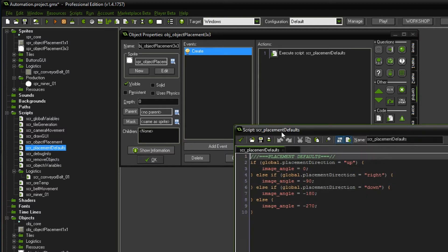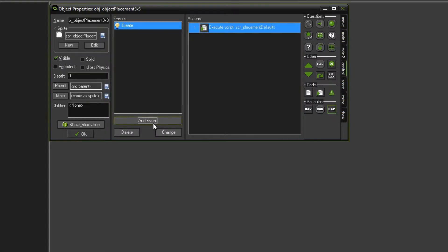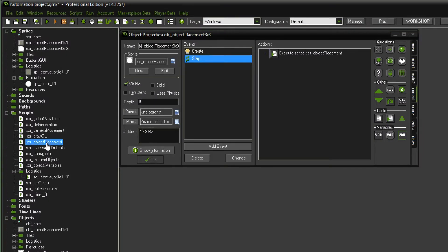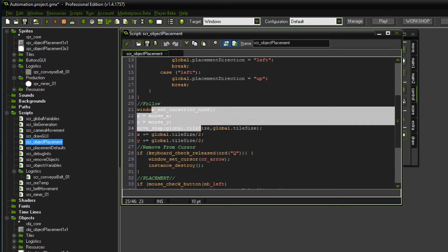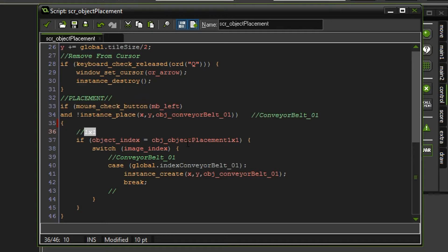Maybe we have a quick look into the placement_default. As you can see, it simply decides in which direction the miner or any object the script is on should look. Another thing that we want is a step event where we will add the object_placement script. It will decide the first orientation of the ghost object and will also make the ghost object follow the mouse. I just see I've tested something here, but we want to add a few things to the script - right now I'm just doing the check for object_placement_1by1, and of course we want to make a statement for object_placement_3by3 as well.